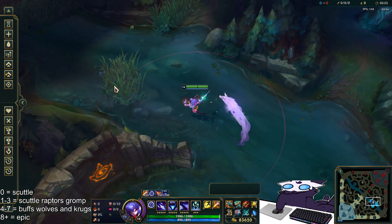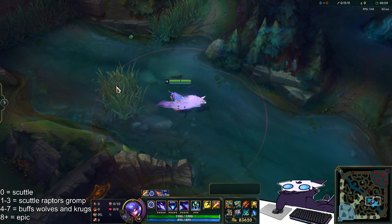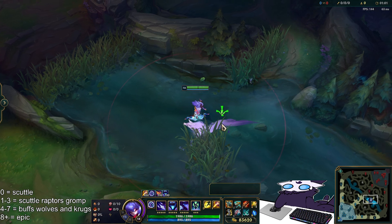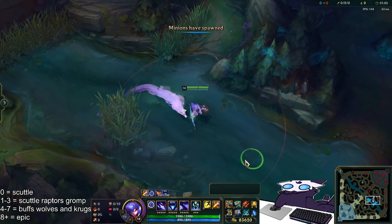Let's get into explaining marks. For anybody who's new to Kindred, a lot of people think Kindred's marks are entirely random, but they're not. They spawn in tier sets, and they can also only spawn in the enemy side of the jungle or the river.